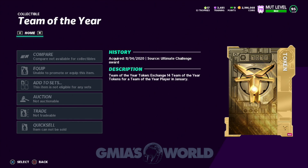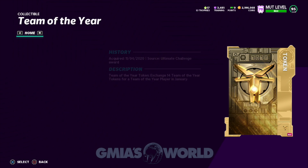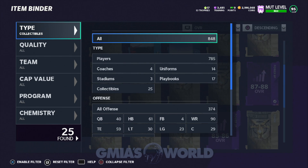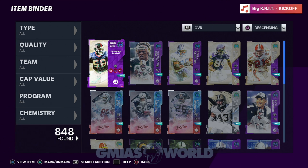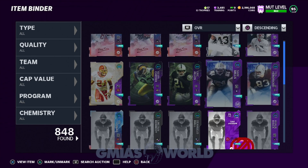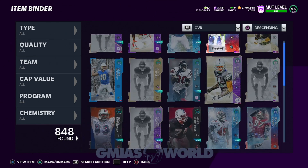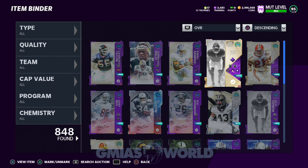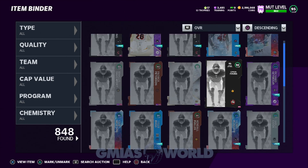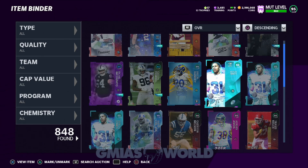I understand my binder — I keep a lot of stuff in it because every time a new promo comes out, I utilize the cards I have in the binder to get it lower. I got it down from almost a thousand to around 848 because I did a lot of sets, made a lot of these players team of the year, sold a few of them for almost 600 to 700K. I accumulate my cards, store my gnats, and wait for every series. At the beginning of the next series, they always release new sets and do different things that help you make currency out of the cards you previously had.